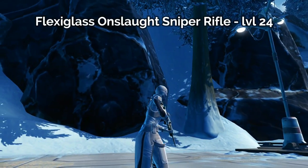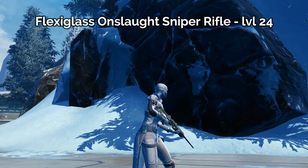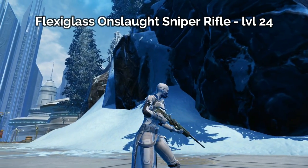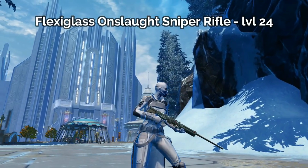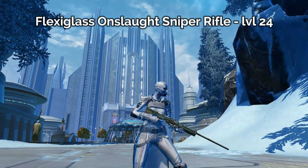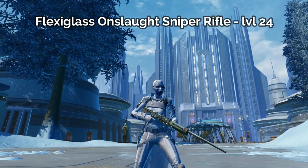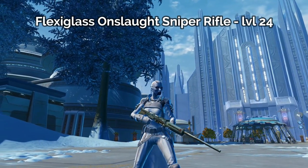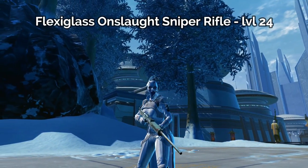The third sniper rifle that you can craft for level 24 is the Flexiglass Onslaught Sniper Rifle. I really like this one for a more rugged sniper — maybe one who's out in the bushes sneaking around with some camouflage. A lot of the other sniper rifles and generally the Imperial Agent gear is very tech-oriented, very clean, very high-tech. Not really someone who's out in the field.